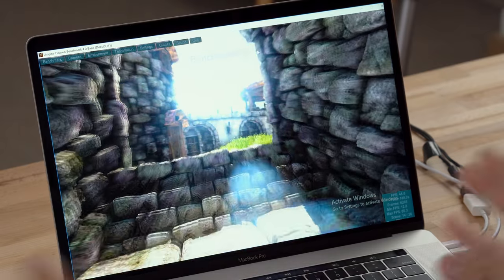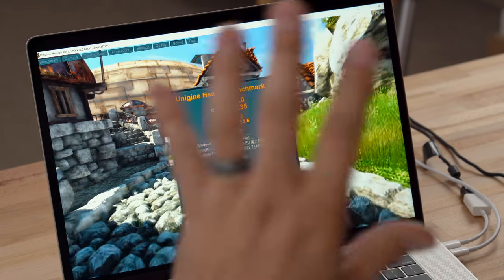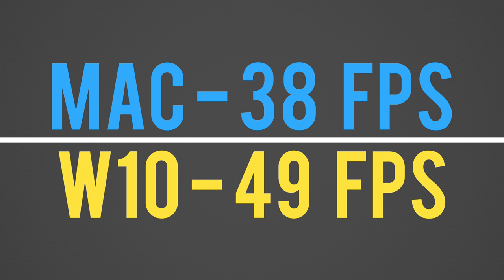Right now I'm running Unigine Heaven. I ran this on macOS and I want to see if there's any difference when running on Windows with performance improvements from the operating system. I know nobody's buying this machine just for gaming — it's very expensive — but if you're buying it for video editing with Final Cut, 3D design, or other work, but want to do some gaming on the side, it'd be great if it performed well. The results are in: under Windows 10, performance is much better. We're looking at a score of 1,235 compared to 967 under macOS Mojave, and FPS went from 38.4 up to 49. So if you have cross-platform games, I'd suggest running them under Windows 10 using Boot Camp.